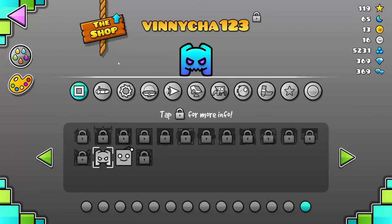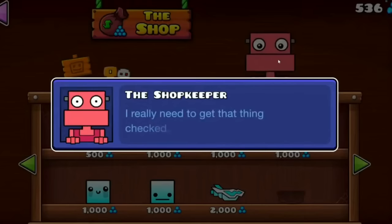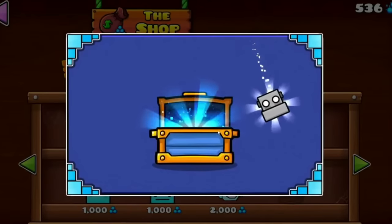For another easy achievement, go to the shop and just spam the shopkeeper until you get a bunch of dialogue. Just keep spamming him and eventually you will get a free cube unlock.